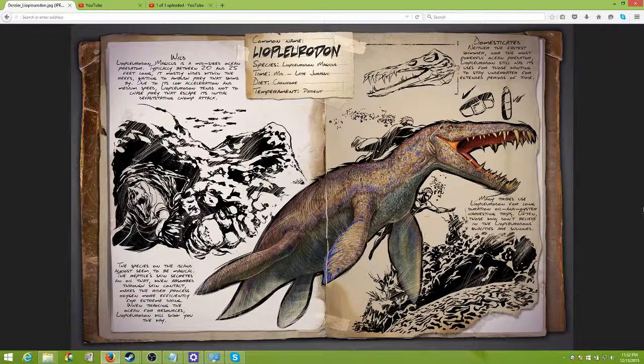Let's take a look at the icons that are showing oxygen, so it will help you out with breathing underwater. And yes, you can tame it. I don't see a saddle listed but I imagine you can ride it based on the picture. So looking at the dossier, the Liopleurodon is a mid-sized ocean predator, typically between 20 and 25 feet long.